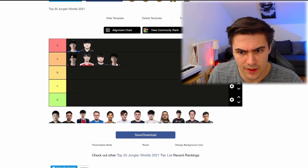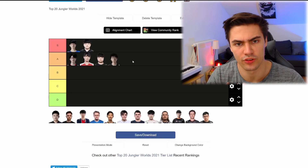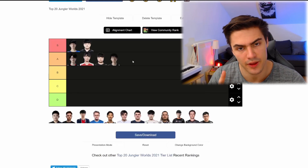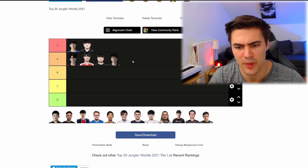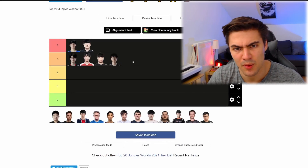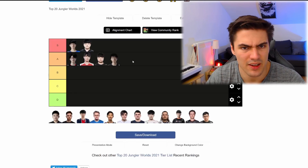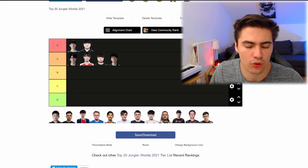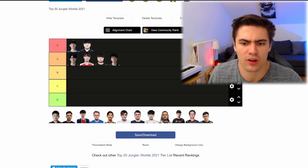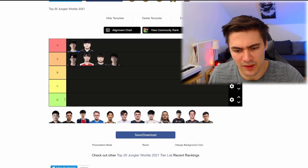In A-tier we have JJ, Owner, Klit, and Tian. Recent performance from some was a bit better than others, but on average these are super good performing junglers that their teams can rely on. They have good pathing and diverse champion pools, and in some cases great mechanics. A few have issues — some are a bit over-aggressive, some are more farm-heavy, some have slight consistency problems — which is why they're A-tier, not S. But it wouldn't surprise anyone if they outperformed an S-tier jungler on a given day.